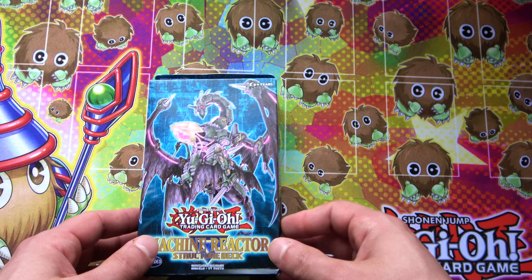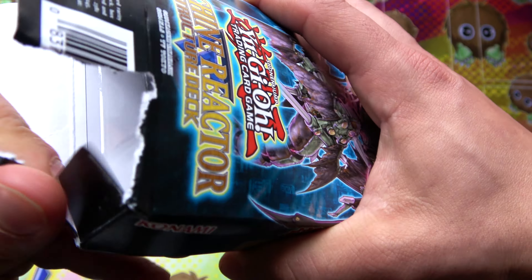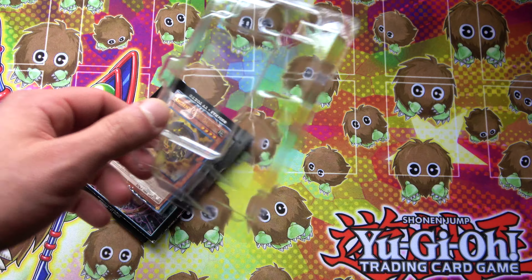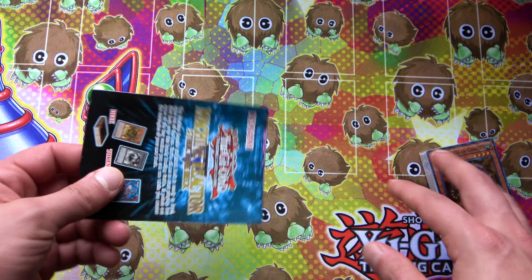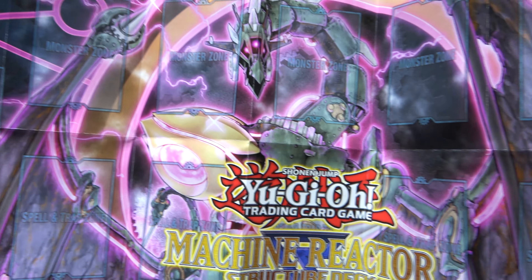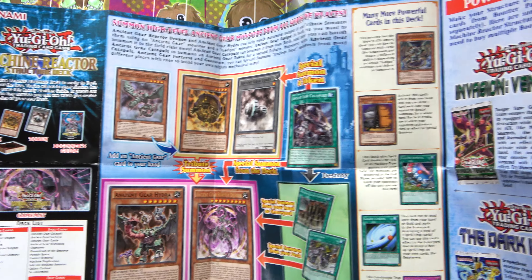If you haven't seen some of my other structure deck or starter deck openings, we're on a quest to open up every single structure deck and starter deck - when that quest will be complete, I don't know. We haven't opened up this one yet so we're gonna crack it open. This came out in 2017. I love the Ancient Gears - I think they're pretty sweet because I'm a big fan of GX. It's a good beginner's deck, and you're always guaranteed a solid beginner deck. There's not a whole lot of extra deck monsters to worry about compared to more recent sets with Links, XYZs, and Synchros.